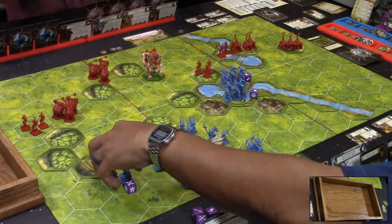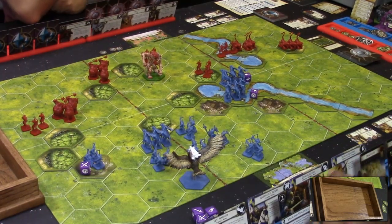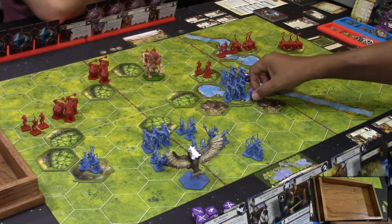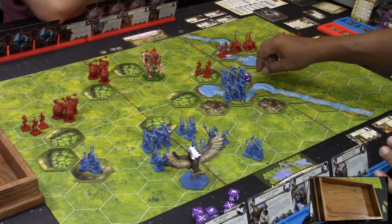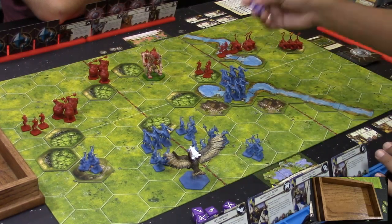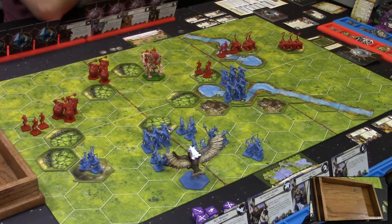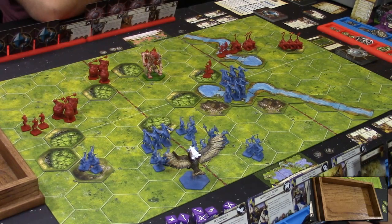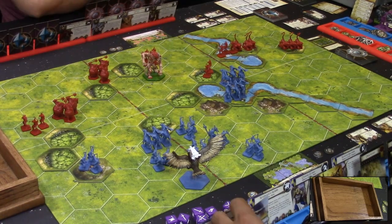In the attack step, the cavalry unit attacks into the forest — maximum two dice when attacking into forest. He rolls one hit and one heroic symbol. The heroic does nothing, so William loses one unit and cannot counter back. In the upkeep phase, Carlos scores one for the bridge and one for the hill — two victory points total.